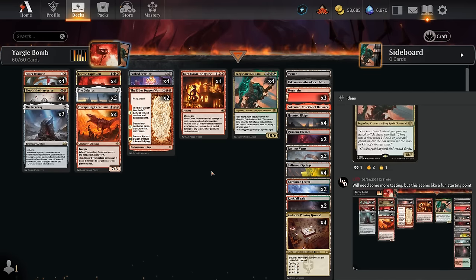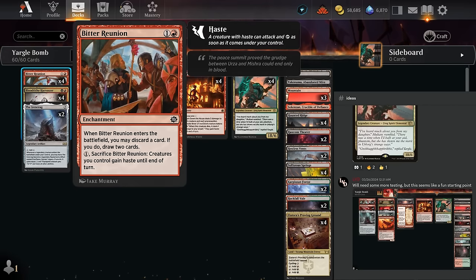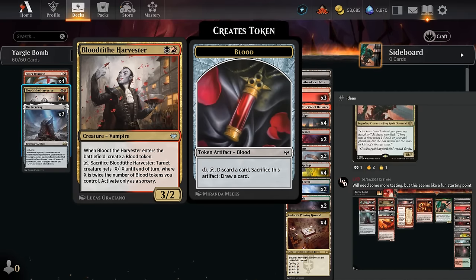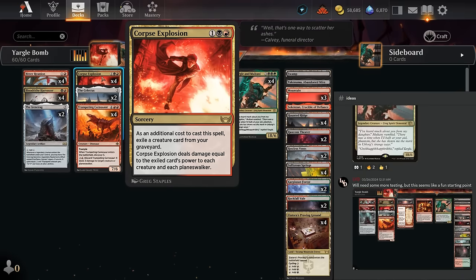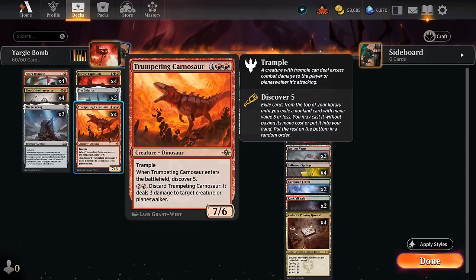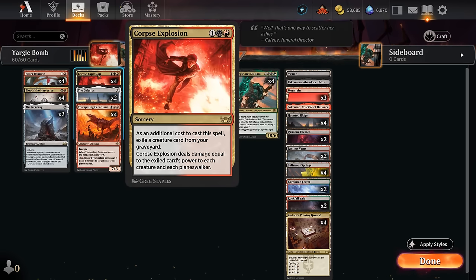For that plan to work we'll need some discard outlets so we can get Yargle into the graveyard. We can do so with Bitter Reunion — discard a card and draw two, and we can even sacrifice it in the late game to give our creatures haste, setting up a surprise attack from Yargle and Multani if we hard cast it. Blood Tithe Harvester is an early creature that can make a blood token to discard Yargle and Multani, and as a 3-power creature in the graveyard it can set up an early Corpse Explosion to deal 3 to everything.